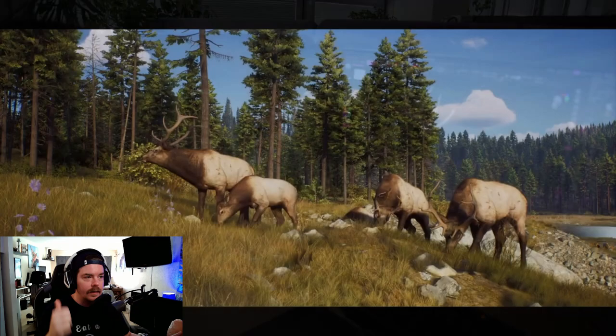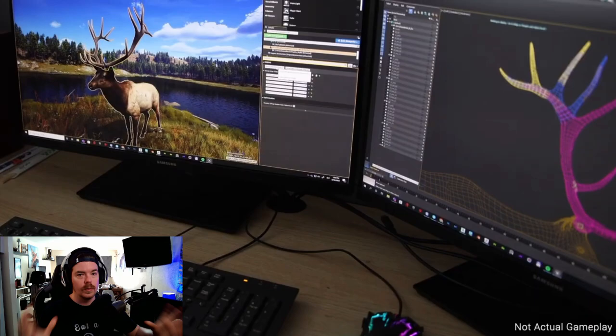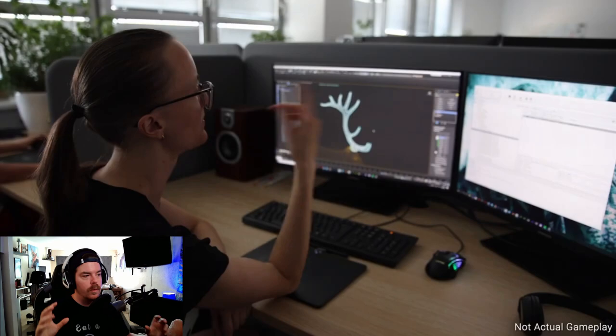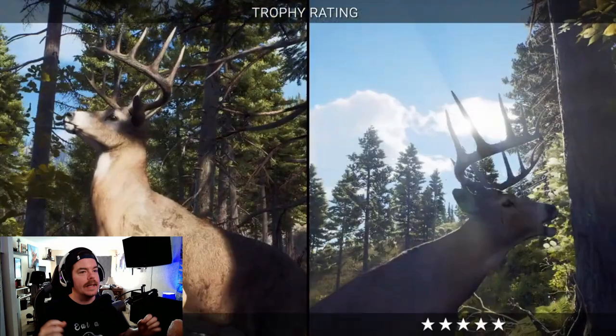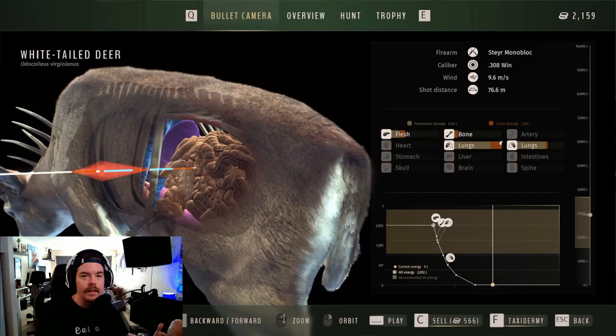Trophies are going to be scored based on the usual things, just like Call of the Wild: length of main beam, length of typical points, crown length, circumference, and greatest spread — the usual stuff based on the antlers for each particular animal. The way these things are determined is based on the animal's age and level of fitness. So the size is going to be based on age, and then depending on the fitness level and genetics of the animal, it could be a better or worse scoring trophy.